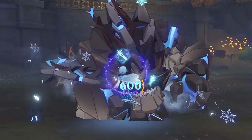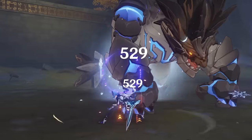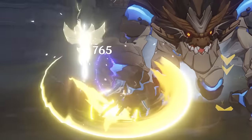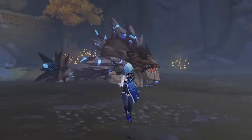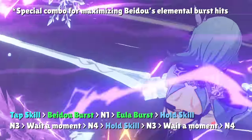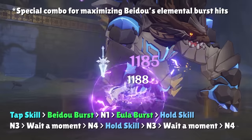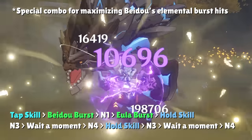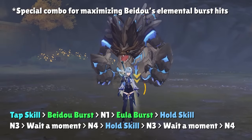This is Eula's standard combo, not only because it correctly sets up her Lightfell sword to take advantage of the physical res shred from consuming Grimheart stacks, but also because it's easy to remember, easy to execute, and versatile for all types of content. Other specific Eula combos exist, such as one for players maximizing her potential with Beidou or one with enough attack speed from R3 Broken Pines and beyond, but these combos are hard to execute with little reward for the time required to learn them. As long as you master Eula's standard combo, you'll find fantastic results as an Eula main.